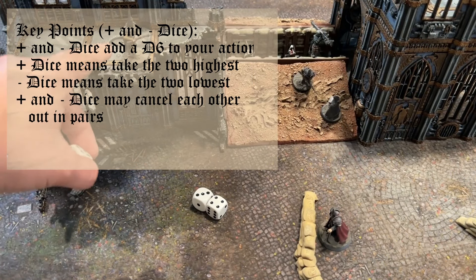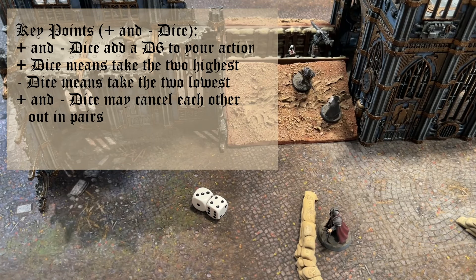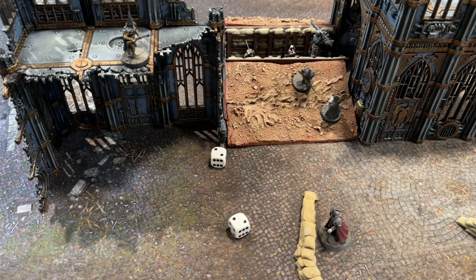Plus and minus dice can also cancel each other out. For example, this trench pilgrim is shooting down at a target in cover. While he gets plus one dice for being elevated, he gets minus one dice for the target being in cover. Those two cancel each other out, and it's just a 2D6 roll on the action success chart. After cancelling all modifiers, if you are at plus dice you add D6s taking the two highest; if minus dice, you add D6s taking the two lowest.